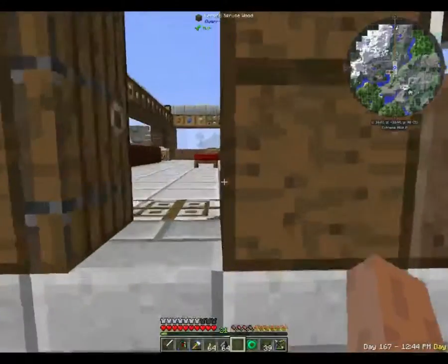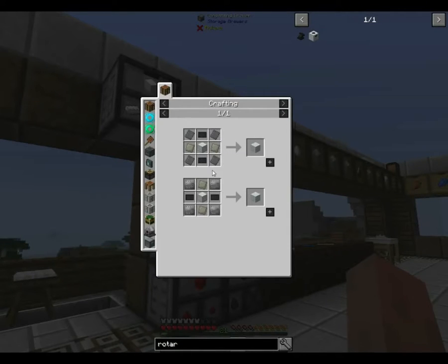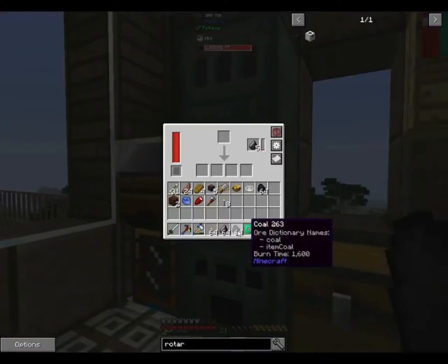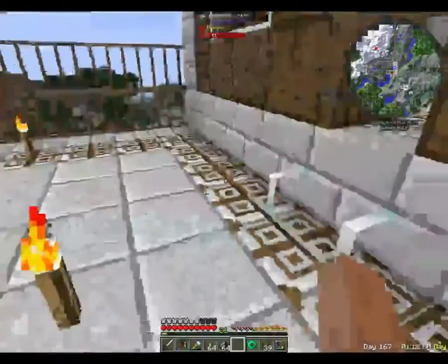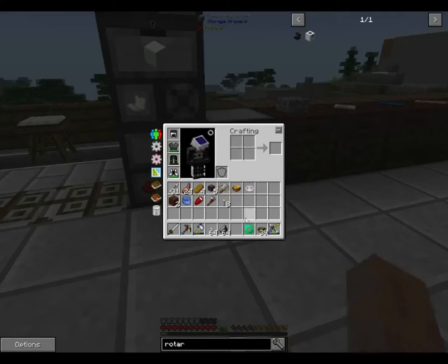We're gonna throw that in there, and while that's cooking we will get started on our advanced machine casing, which is steel plates and carbon plates — that's like one stack worth of coal. We can throw half of this in here, the other half can go in here, and then the rest of it can just go away.